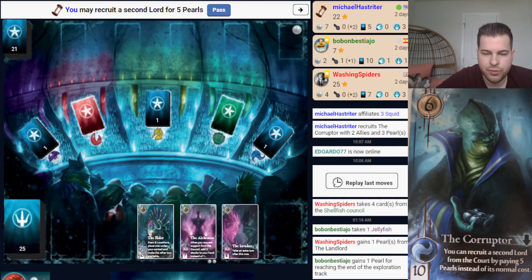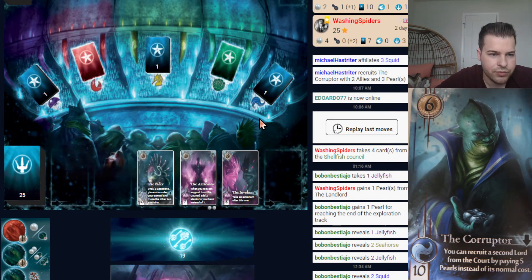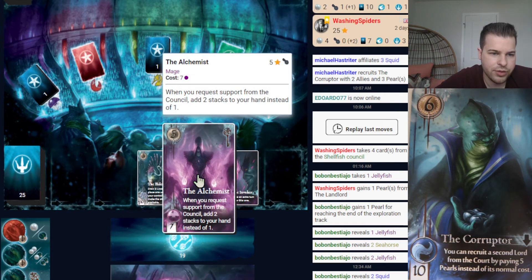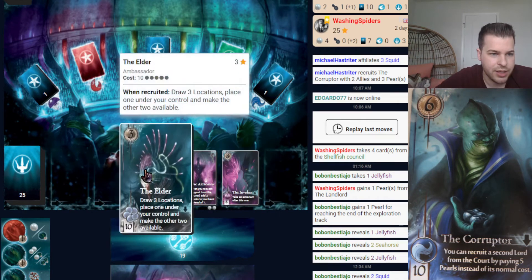So we look through the different options. The Elder — I could draw 3 locations and place 1 under my control, which would be 3 points. The Alchemist could let me get support from the Council. The Invoker would allow me to take an extra turn and is worth 8 points. I can probably guarantee that a location drawn from the Elder is worth at least 5 points, so from a points perspective I should probably do the Elder.